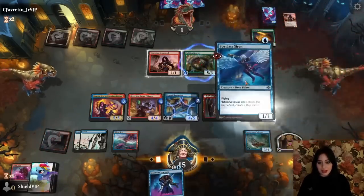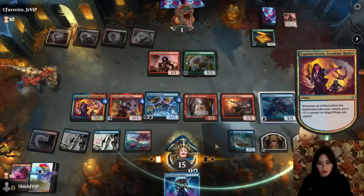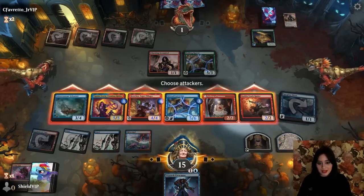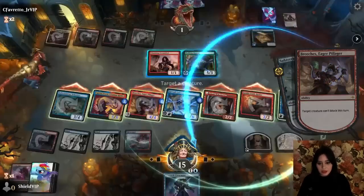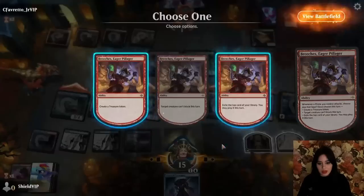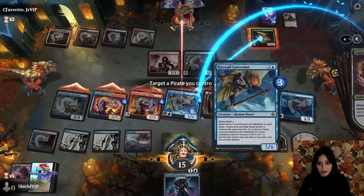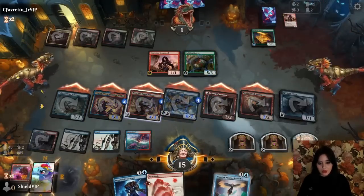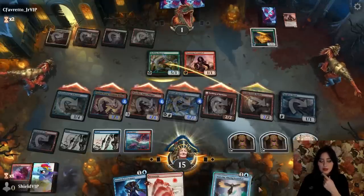We're a little bit lethal here. We'll crew — so that triggers, we crew again — and it's fantastic. It's amazing. Breaches gets everything: exile a card, create a treasure, go absolutely crazy. Oh, it's Malcolm off the top! The deck has everything, it really does.